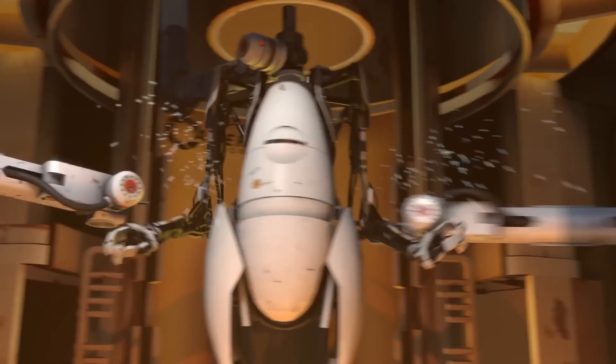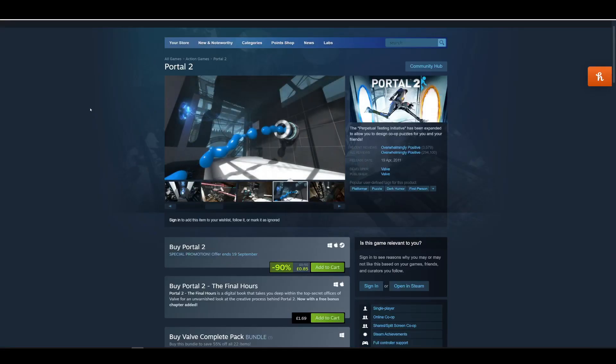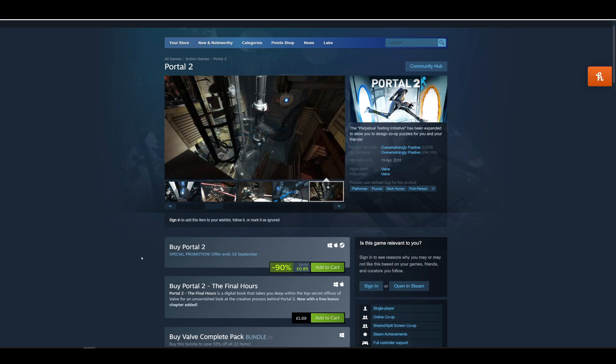I'll leave you some gameplay and the GitHub link where you can download and install the file. Obviously you'll need to buy Portal 2, but Steam has a sale where it's literally available for $1, so get it right now.